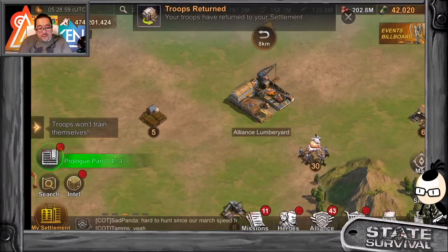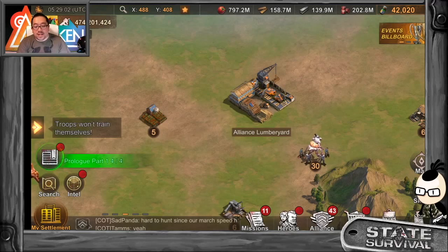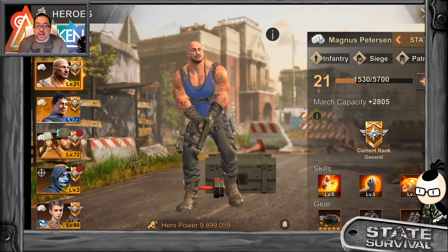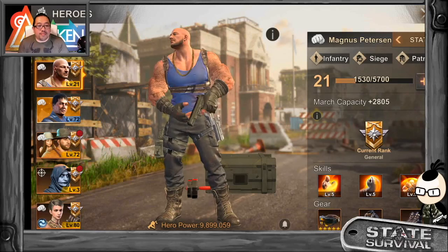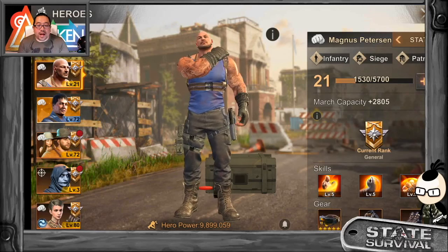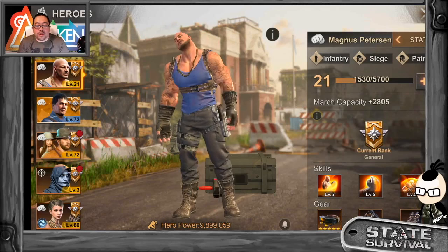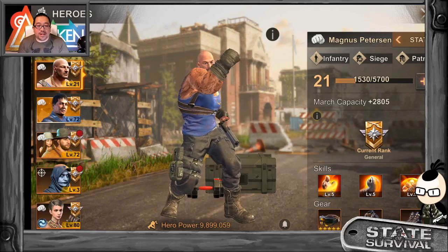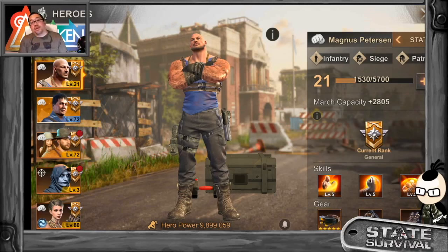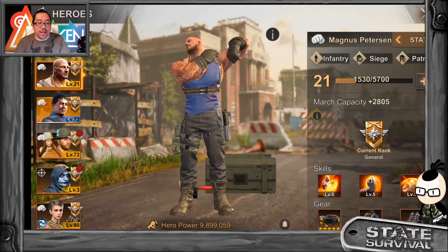That's it for the new hero series — Magnus Peterson. Overall, with the first impression on him here with the max stat at almost 10 million, and with the skill set, I think he will be one of the meta heroes that you should be getting. He's obviously going to resonate with Wacko later on, but you might not even need to resonate with Wacko — he's already strong as he is. Thank you so much for watching and I'll see you in the next series. Peace.